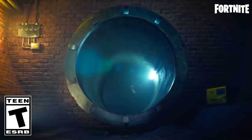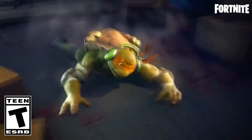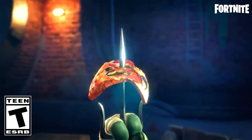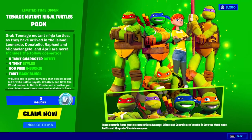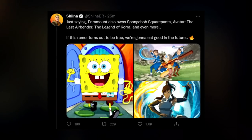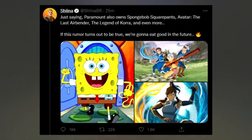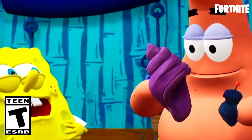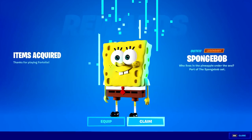Furthermore, Fortnite is doing a collaboration with Teenage Mutant Ninja Turtles, because they are part of Paramount Pictures which owns the rights — confirming we'll be getting turtle characters in the game. That's going to be an awesome bundle, along with other Paramount Pictures characters such as SpongeBob, Patrick, Squidward, and the Last Airbender, all confirmed by leakers.